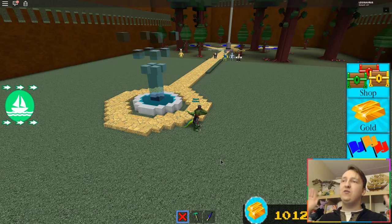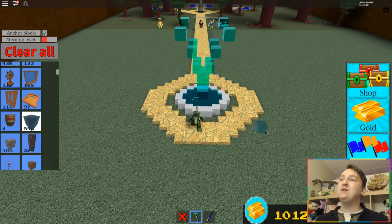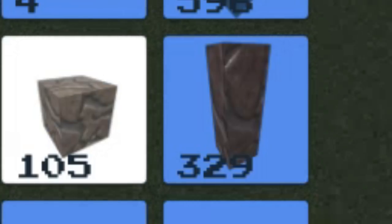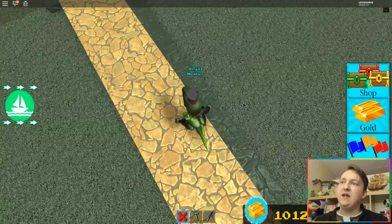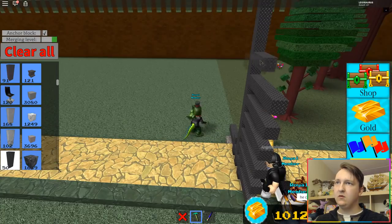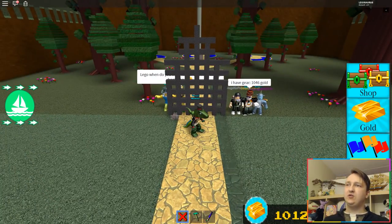I don't know why it bothers me, but it has to be perfectly centered. There are so many people already waiting at my non-existent gate. Now the fountain looks even better. I also opened a few hundred more chests. I'll fix the last bit of the road when I'm not recording. What should I make the gate out of? I think metal.